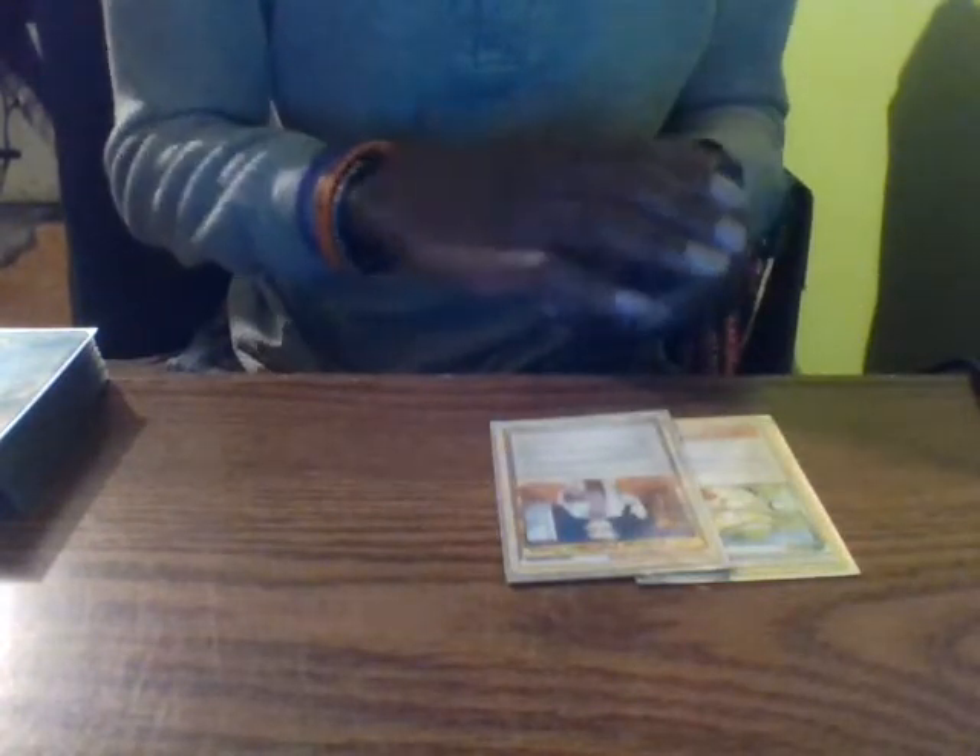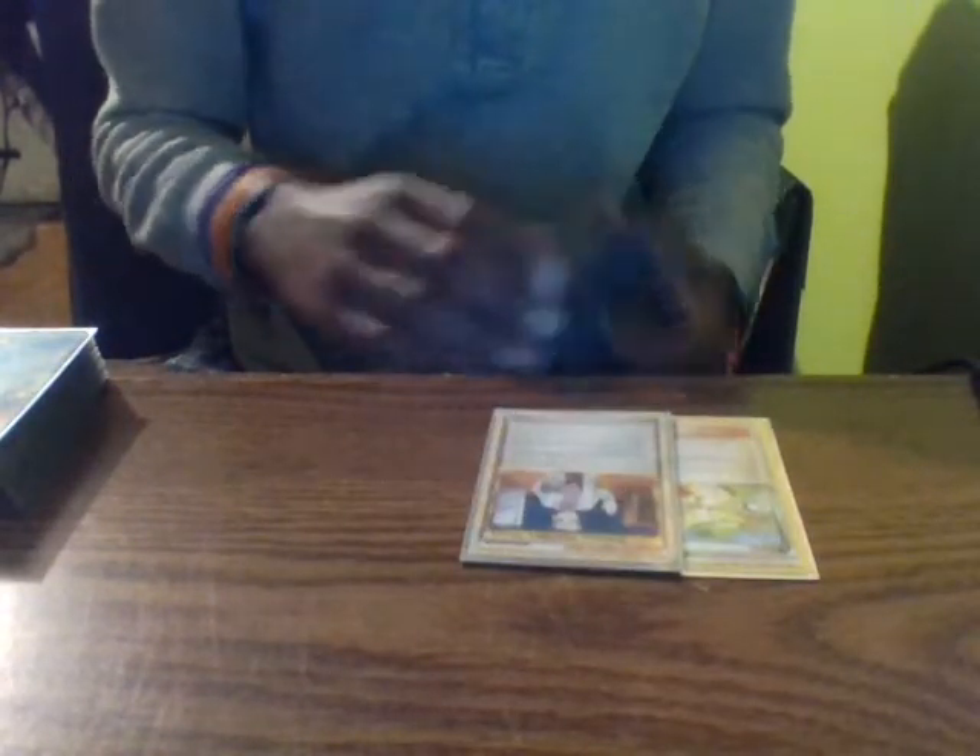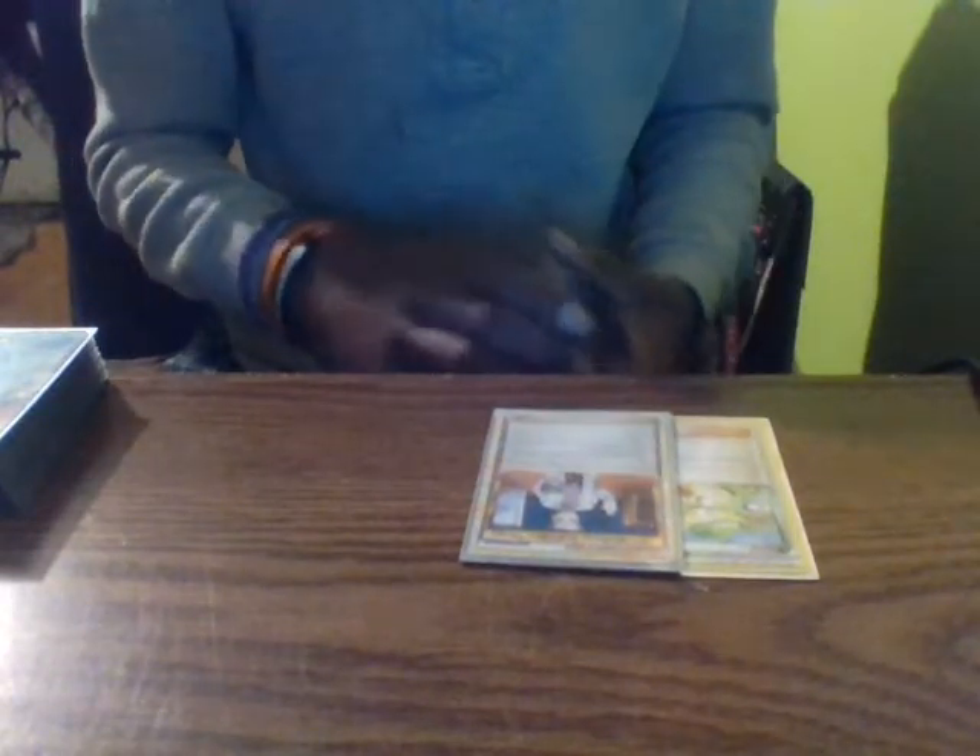I'm running one Bianca and one Professor Oak's New Theory for draw power. Bianca lets me draw cards up to six in my hand, and Professor Oak's New Theory lets me shuffle my hand into my deck and draw six fresh cards if I have a bad hand. I'm running one of each.